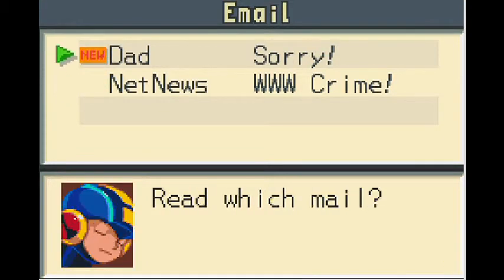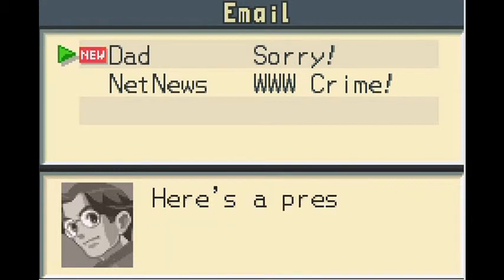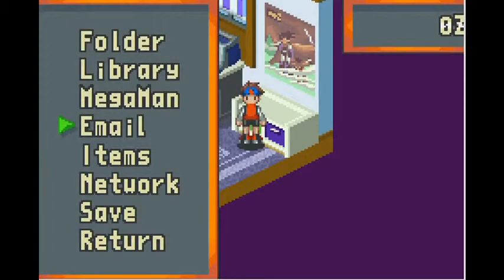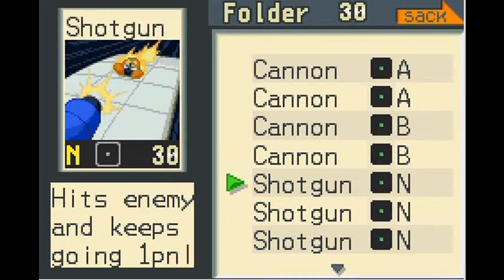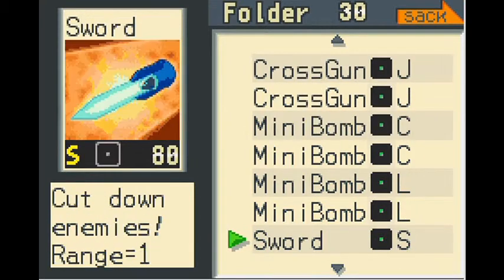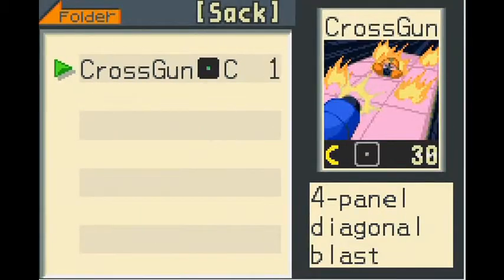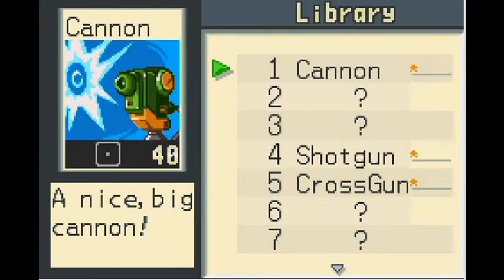The PET comes with all sorts of different features. Right now we're doing email — you can get messages from different characters in the game and sometimes they include items, so it's usually worth checking new emails. You can also see which weapons you have equipped. You get new weapons throughout the game and you can have 30 of them set to Mega Man at any time, choosing which ones to use during battle.